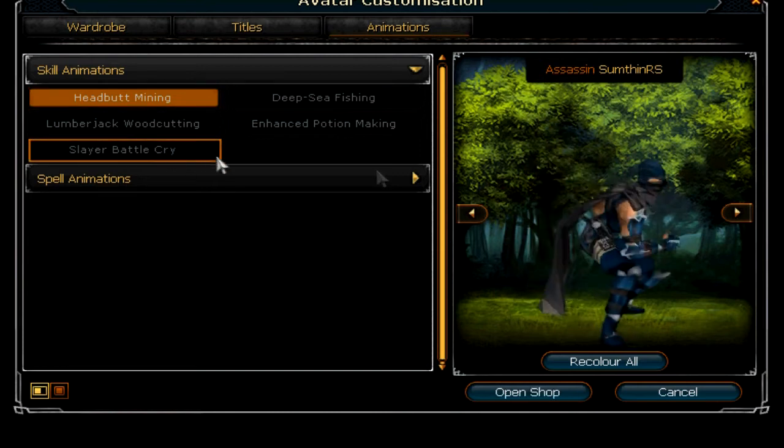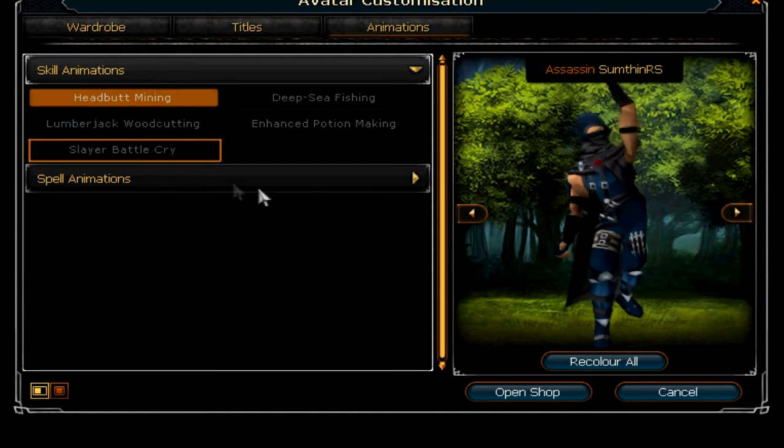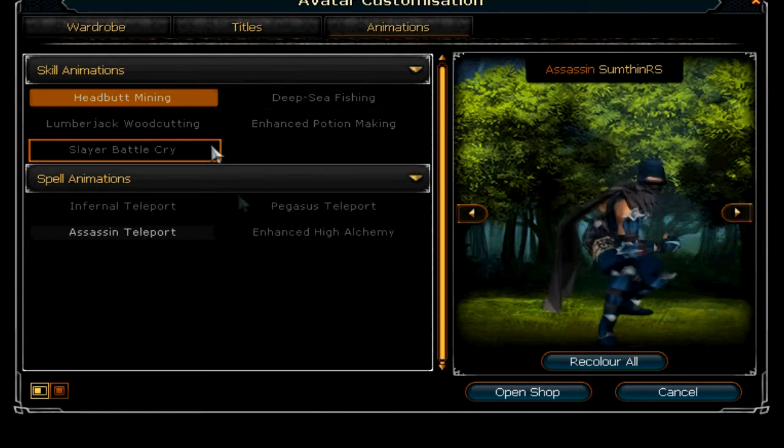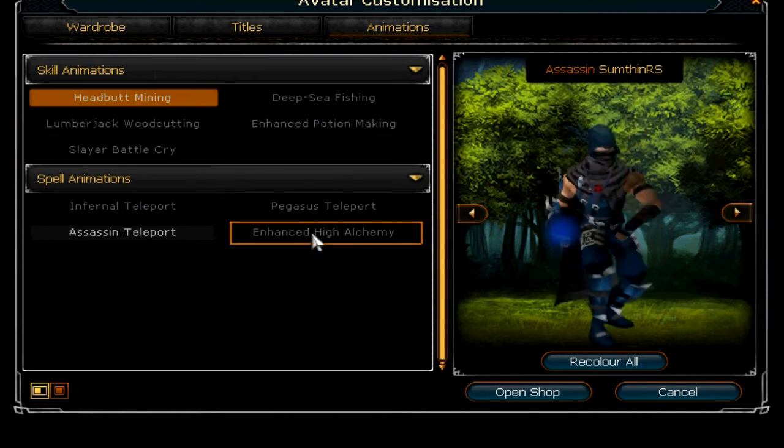There's also one for Slayer — every time you kill a monster, you do this animation. And there are also new spell animations as well. There's one for High Alchemy which looks pretty cool.